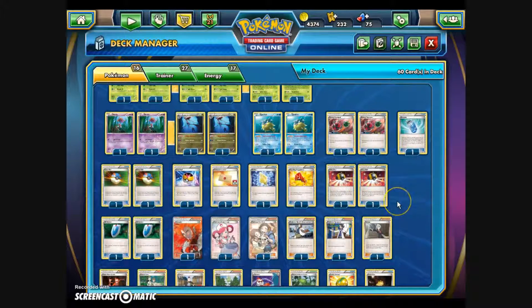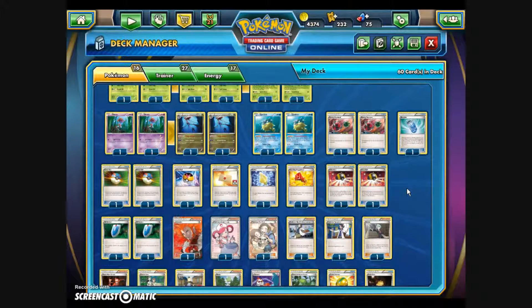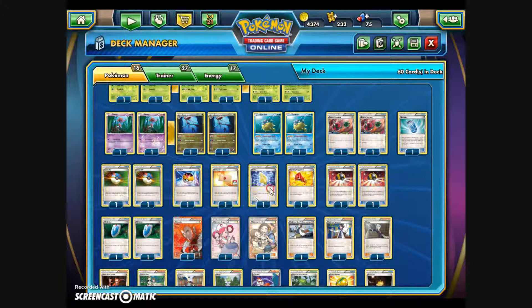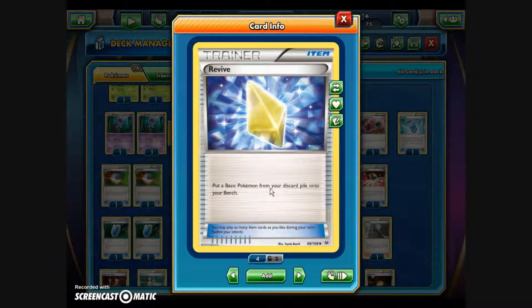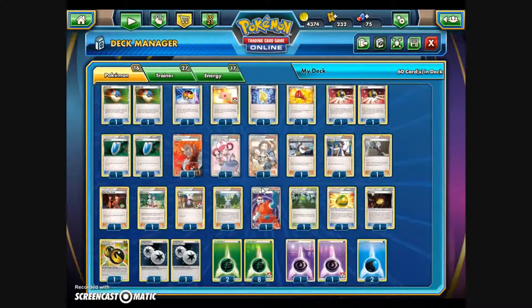For Trainer cards, since we're discarding a lot of energy, we have two Energy Retrievals to return two basic energy cards from the discard pile to your hand. Minin previously filled that role, but now makes way for new Trainer cards. There's also an Evo Soda to help evolve Pokemon, two Great Balls and a Level Ball for searching, a Professor's Letter for basic energy, and a Revive from the Roaring Skies set. With only two of each Pokemon, losing both Patrat means Watchog can't get into play, so Revive is there to recover knocked-out basics.